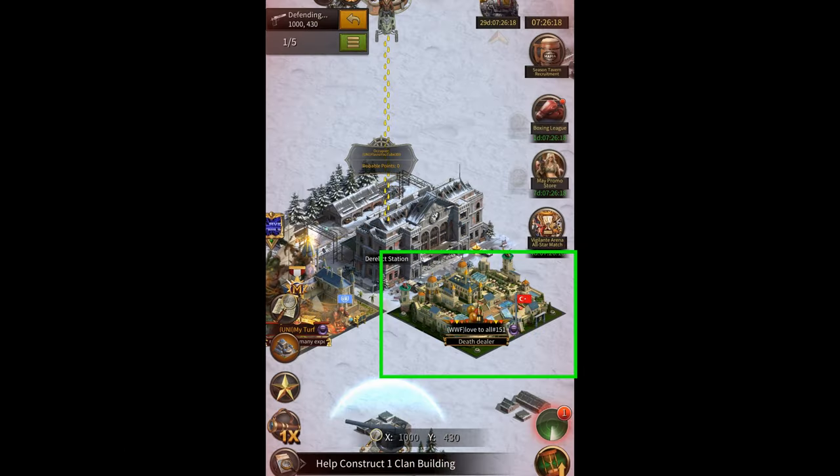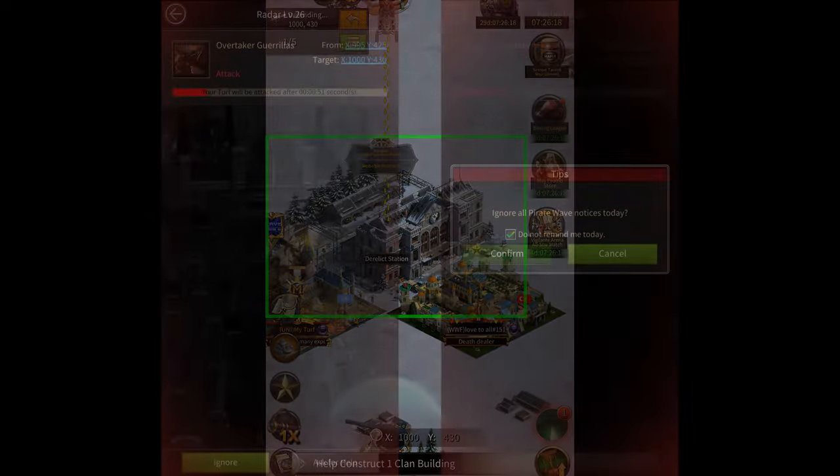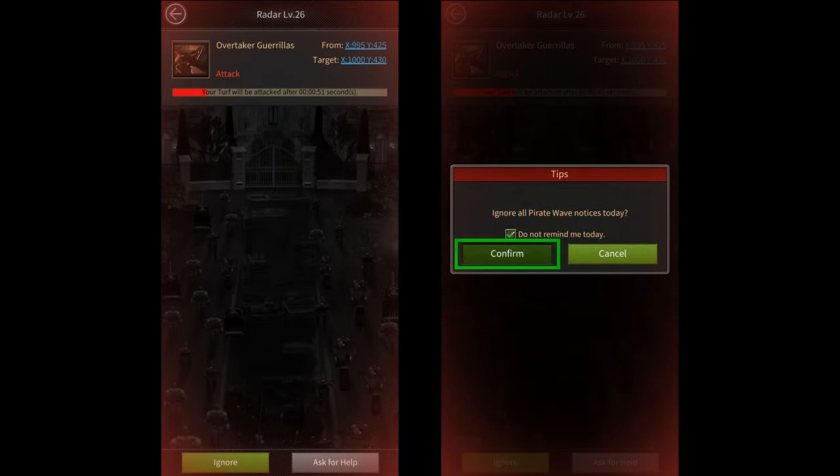When you're in the special area around the building, no one will be able to attack your turf. However, they will be able to attack the Ops that you send to the center. So if you have an Ops in the center, make sure you're ready to recall it in case someone attacks. After you enter the building, make sure you ignore all Pirate Wave Notices for the day. This will prevent your screen from turning red if you're being attacked by Pirate Waves. That means it'll only turn red when other players are attacking you, which will make it a lot easier for you to know when you should recall your troops from the center.